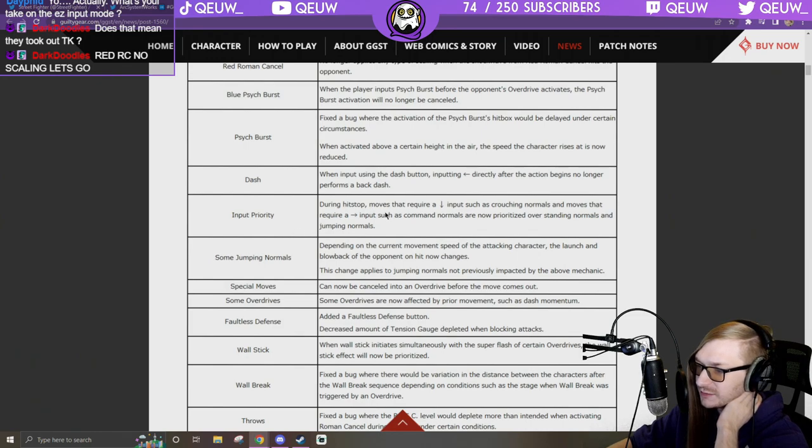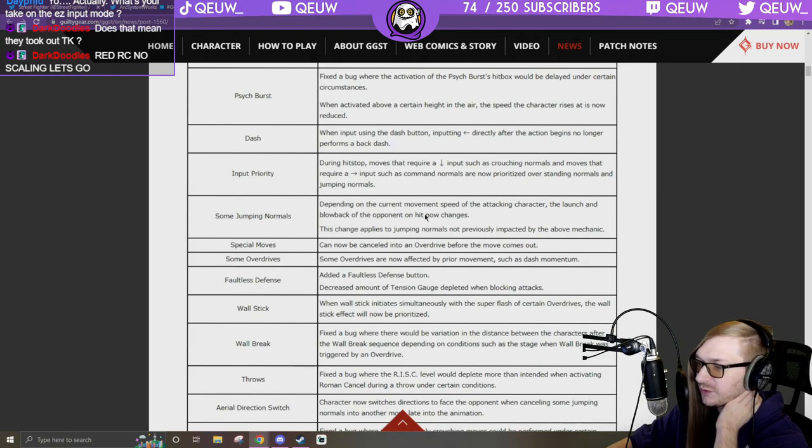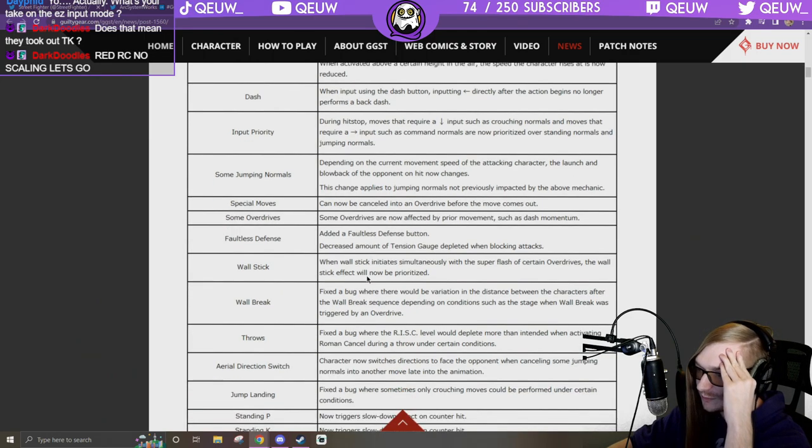Input priority during hit stop for moves that require down input — some jumping normals now have changed launch and blowback depending on the attacking character's movement speed. Those moves can now be canceled into an overdrive before the move comes out. That's a really good change — a lot of fighting games have that so I'm happy they added it.